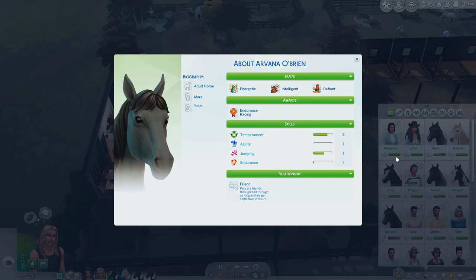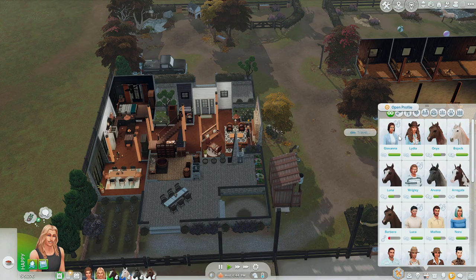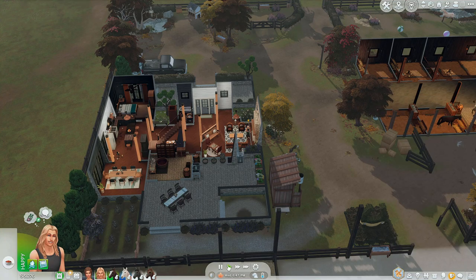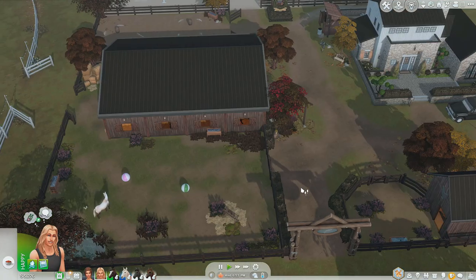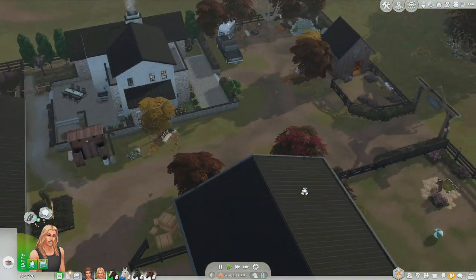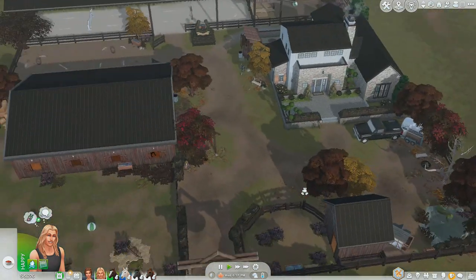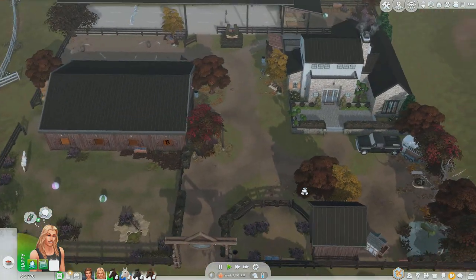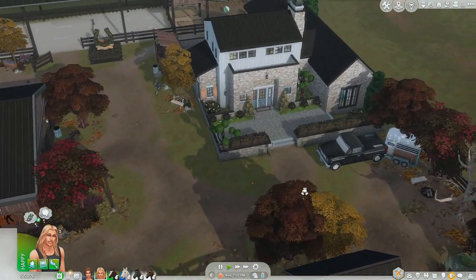Whatever our horses are worth now: Arvana is worth 2500, Onyx is worth 3300, Luna is still 4000, and then Bojack... you're not doing too hot right now. I think that'll be it for this episode - we're gonna call it good. I will see you guys in part five! Hopefully we have a foal by then or at least close to having a new foal. We'll also throw a ranch event and do some more fun stuff - maybe go out on the town with Nico and Lydia.